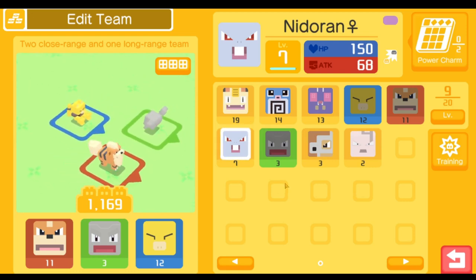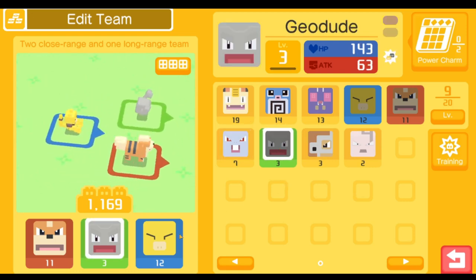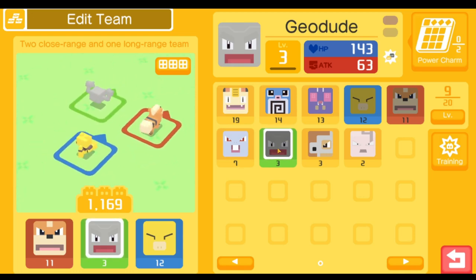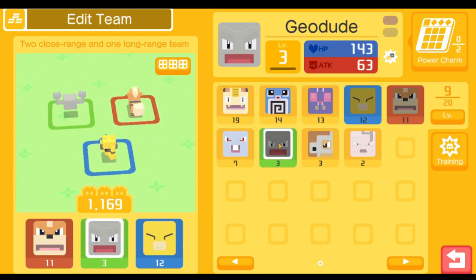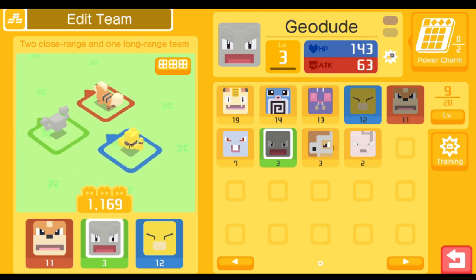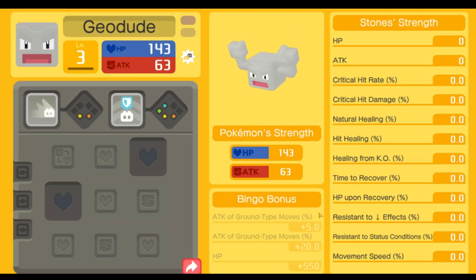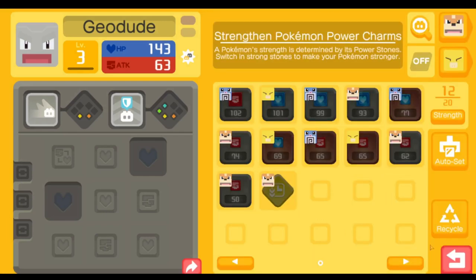If you end up getting a Rhydon, that's also good — you can run Rhydon with Golem since it's like a mid guy. Rhydon's really balanced, so you can have Megahorn and attack help, and then possibly some bug type move weight if you have that.